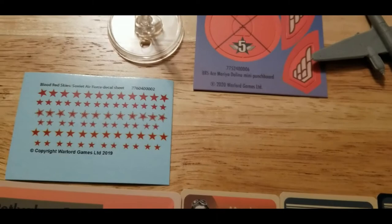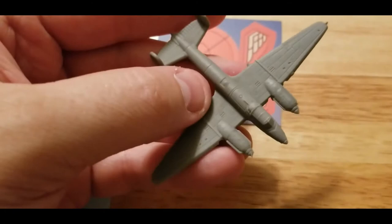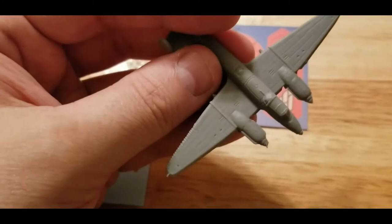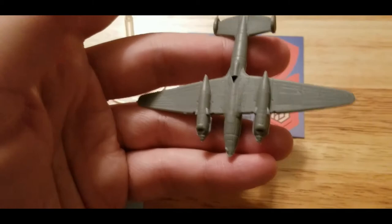Really interesting plane. First off, we get a decal sheet with a metric crap ton of Soviet stars, so definitely useful for more than just the one plane. The model is really cool — really neat design. Some similarities to the German 110, but obviously this is its own thing for the Soviets. Really crisp, it's got that rear turret as well — basically a fast twin-engine light bomber attack aircraft.